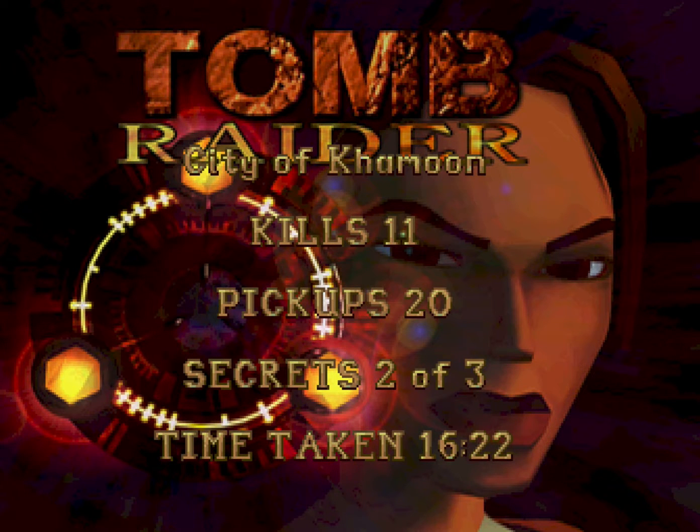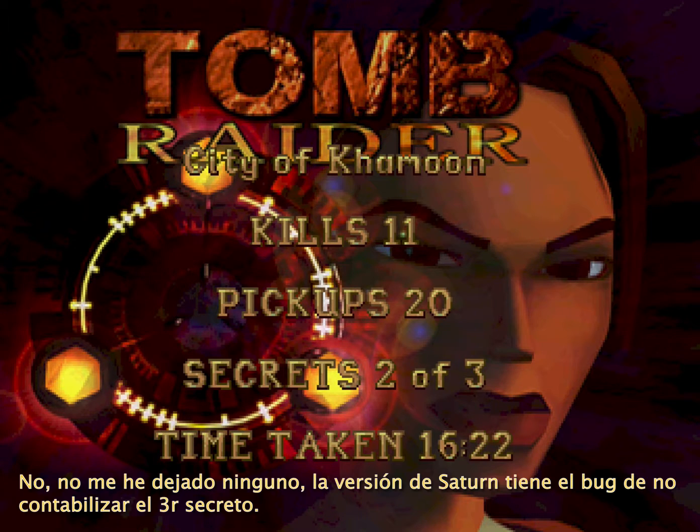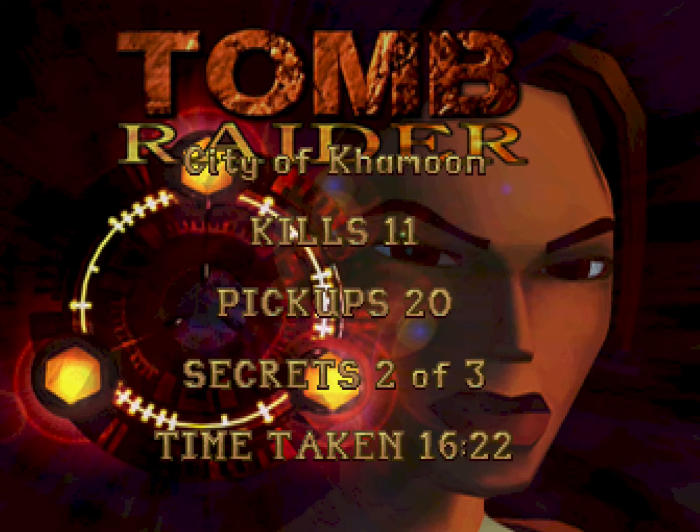Dos secretos de tres — me he dejado uno, ya investigaré cuál es. Pensaba que los había cogido todos. Bueno, es igual. Ciudad de Khamoon: once muertes, veinte objetos recogidos, dos secretos de tres, y un tiempo de dieciséis minutos veintidós. Pues hasta aquí el nivel diez de este Tomb Raider de Sega Saturn. Como siempre, dadle a like si os ha gustado, suscribíos y dejad vuestro comentario a ver qué tal. Nos veremos en el siguiente vídeo de esta guía del Tomb Raider de Sega Saturn. Sin más, un saludo. ¡Gracias!